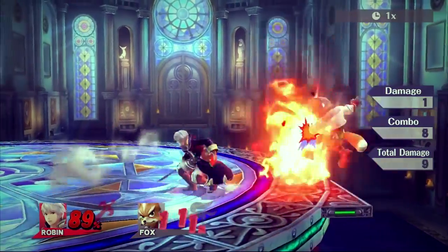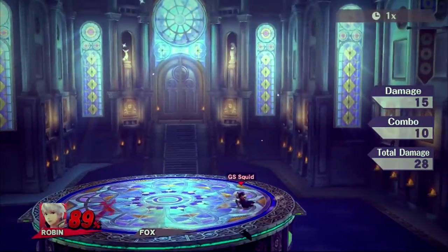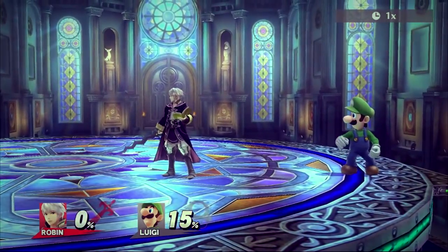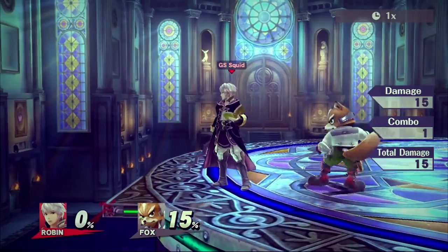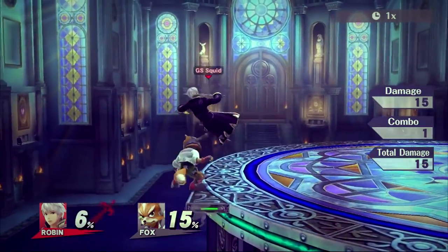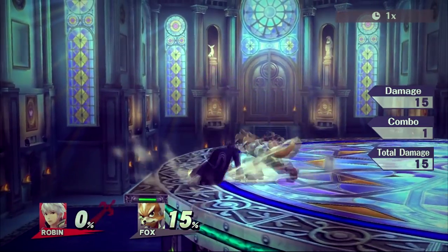Back air is good for shield pressuring and confirming kills earlier where forward air does not. On shield, it has a decent amount of shield stun and pushes characters with low traction away too far for a shield grab. However, characters with good burst options like Falcon or Meta Knight can still possibly punish it.